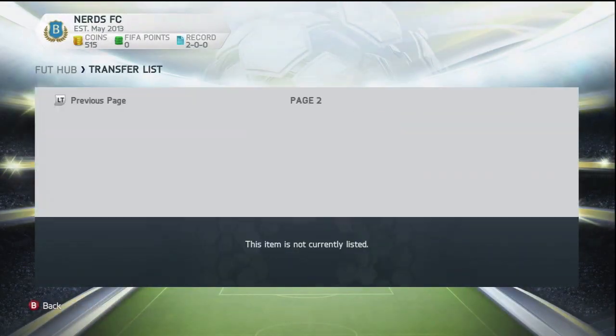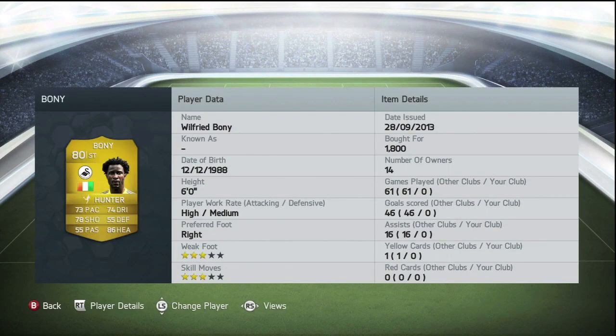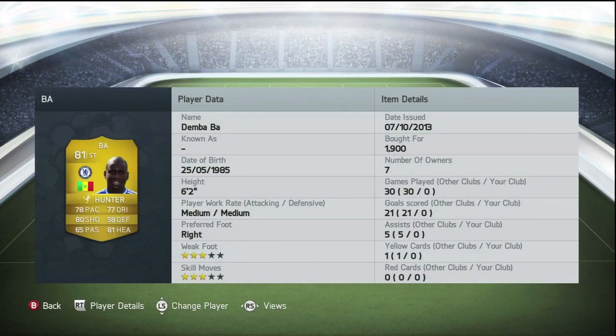The first thing we are going to be doing is with all the players that we do have left in our club. We opened a lot of packs in the previous episode. I did go and sell all of them and that did leave us with 8,000 coins. I did spend all of those coins and as you can see, we have brought in a lot more players.